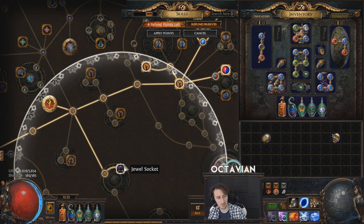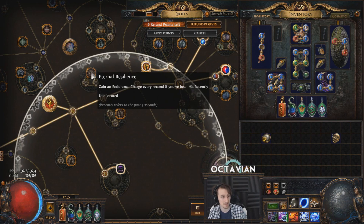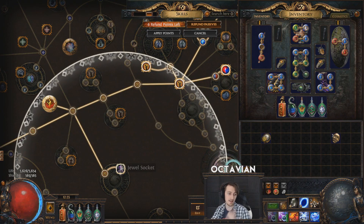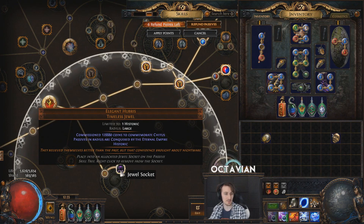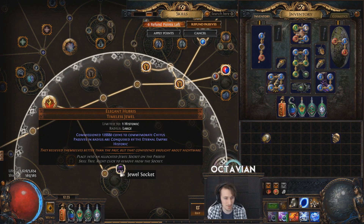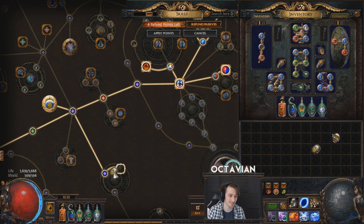So maybe I don't want to roll over this again because the chances of hitting this again are incredibly slim. Also, you have Endurance Charge generation for three points — 'Gain an Endurance Charge every second if you've been hit recently.' That's just actually a really good minion Elegant Hubris and not something I anticipated hitting. I don't want to roll over this anymore. It's not good for my build, but I'm going to hold on to that because that's a really interesting jewel.